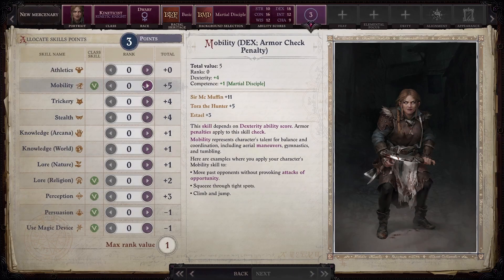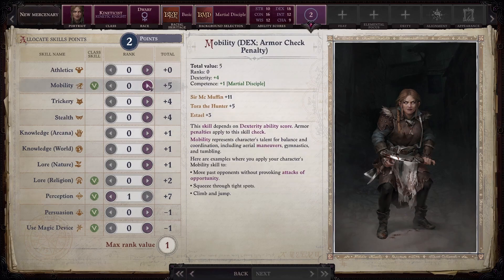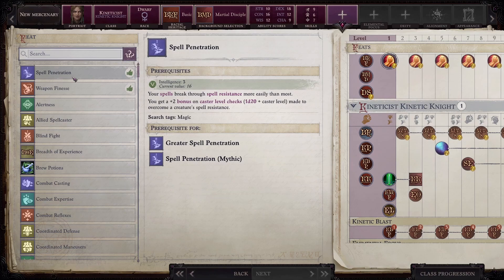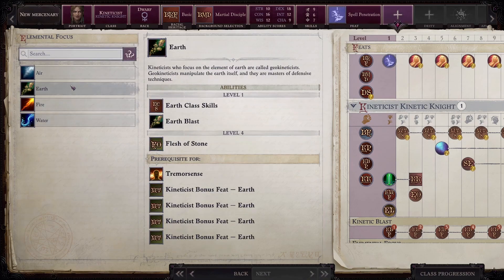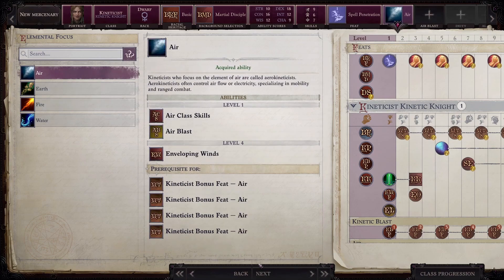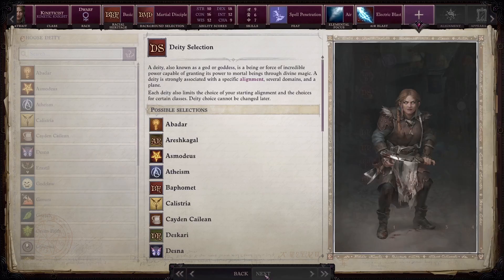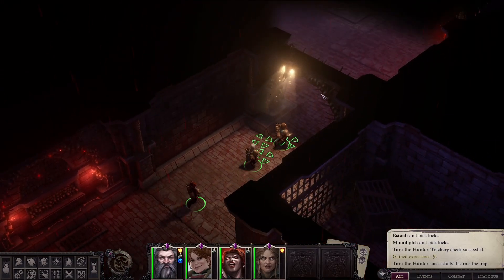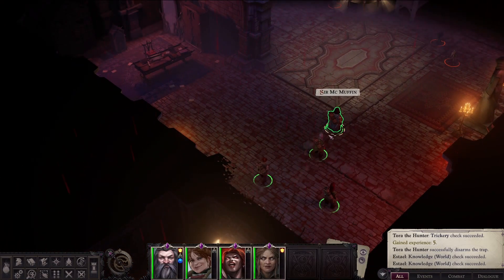She uses the element of lightning, not because it's particularly good for a kinetic knight, but first it looked cool as hell, and second, that's the element we were missing in our party, and I wanted to diversify the damage — even if, as we will see later on in the video, it isn't actually necessary. I pay a visit to the trader as well and buy some new armor and all the healing potions I can. I'm not committing the same mistake I made last time. And now we are ready to embark toward the next archipelago.